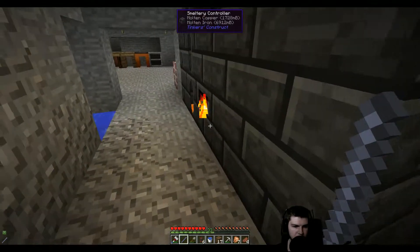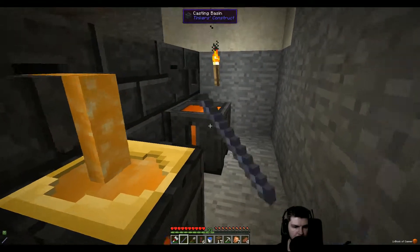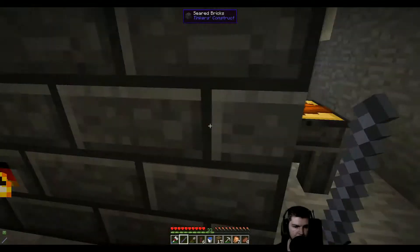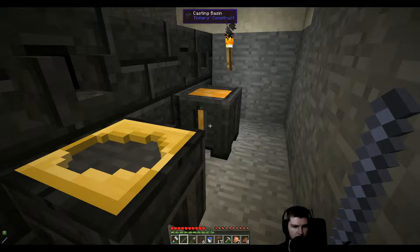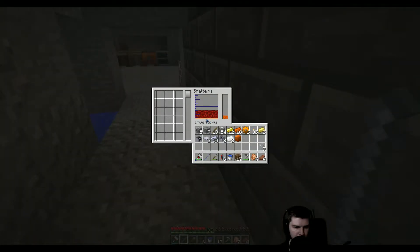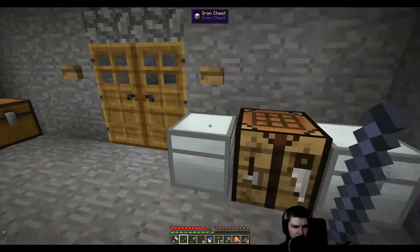It doesn't take a long time to make copper in this single ingot thing. It's actually fine if we take it out anyway. Let's wait for that one to fill up, and then we can hopefully make a couple of them. How much copper is in there? One. Let's get that one out as well. Let's build some Steam Dynamos.